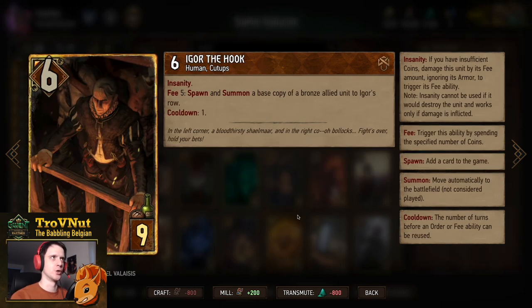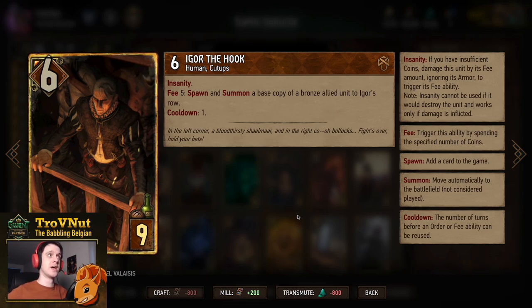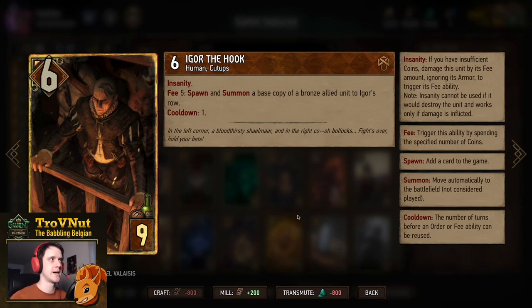Next we have another spawner — Igor the Hook, six power for nine provisions. He has Insanity, meaning you can use his health as a resource for his fee ability. His fee requires five coins, but if you're at six power you can reduce his power to one instead. The fee ability is: spawn and summon a base copy of a bronze allied unit to Igor's row — which of course we use to spawn another Sly Seductress. Since it's a spawn, Idaran triggers as well.